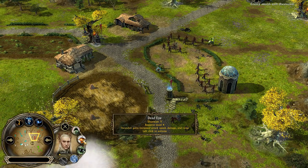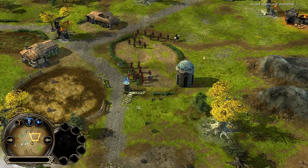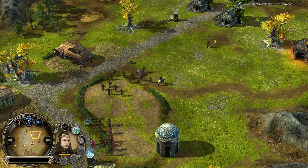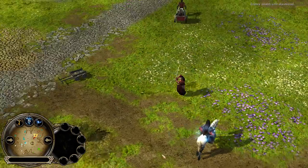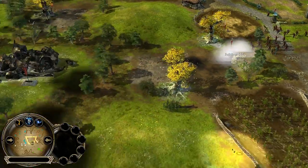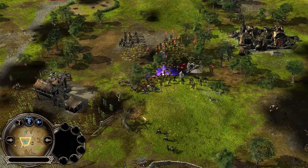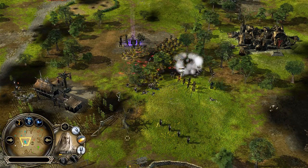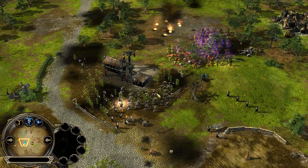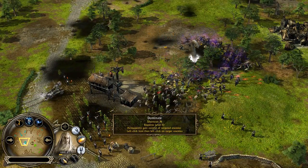It looks like Thranduil is leveling up nicely — he's got level 7, Move Unseen, which can be used to give your guys stealth. That can be very useful if you utilize it. Of course, HD Edition Elrond in his red Hobbit armor — gotta love that. Little Saruman: once he gets to level 6 he gets Thunderbolt, which is incredibly powerful — arguably his best ability other than being able to steal an entire army permanently.